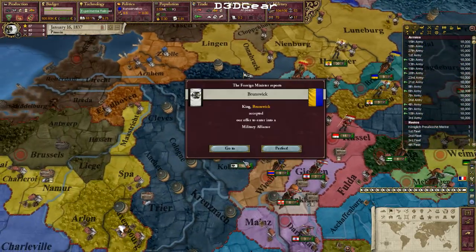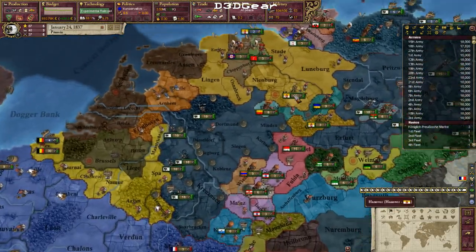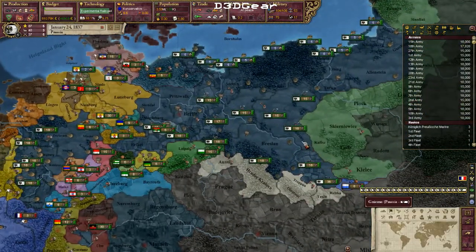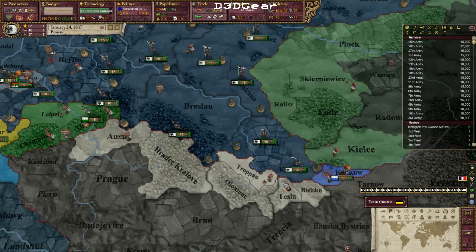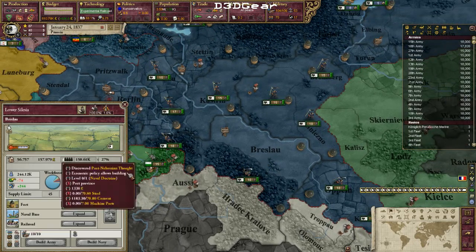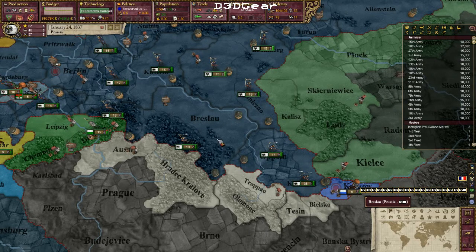I'll place my armies on their borders. I've now allied every German minor state here so I can call them to all wars — they'll be very helpful against Austria. I have a defensive line here, and this gap is where I'll merge armies I mobilize later, so they all gather here as a strong reinforcement for the nearby provinces.